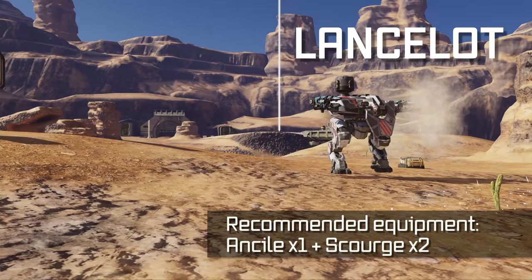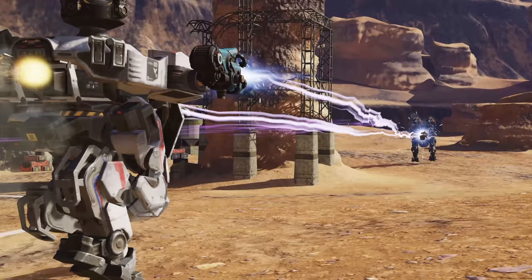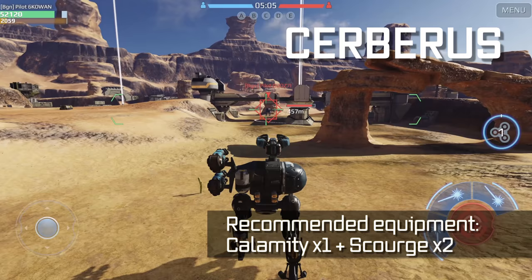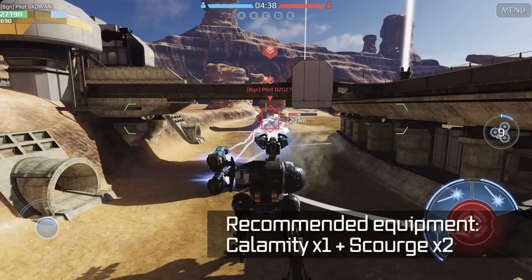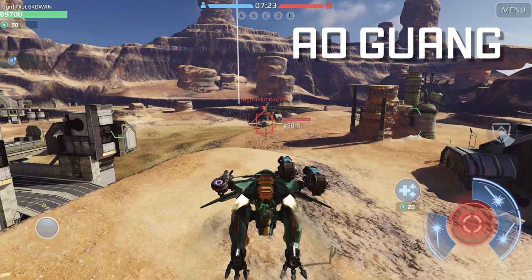A huge physical shield makes Lancelot super reliable for close range fights and an amazing alternative to Leo. Although this robot is rather slow and bulky, it can activate jet thrusters for a short time to get into combat quicker. Cerberus is great for messing up enemy plans — its built-in weapon shoots three projectiles, each with its own special effect. One immobilizes the target, another reduces its damage, and the third slowly corrodes the hull.